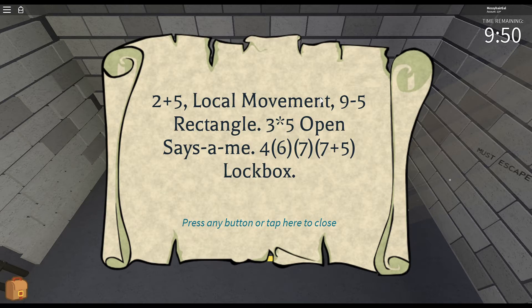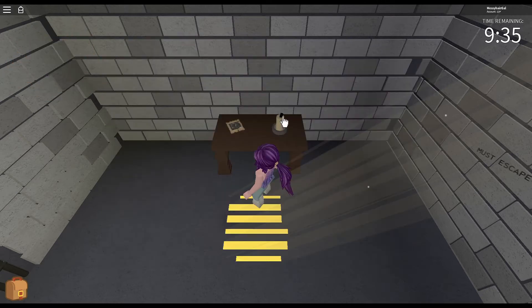2 plus 5, local movement. 9 minus 5, rectangle. 3 times 5, open sesame. Interesting. That's a lot of stuff.